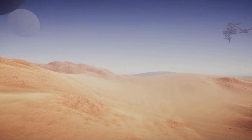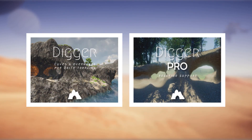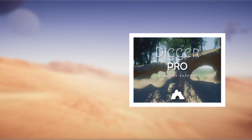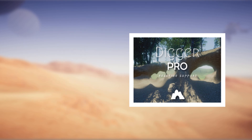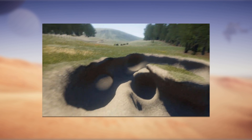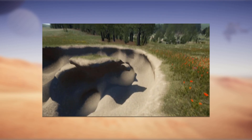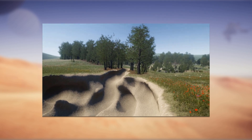Now let's have a detailed look into the asset. The Digger asset has two variants: a standard and a pro version. The standard version costs $39 or €34.84, while the pro version costs $64 or €57.17. The pro version includes everything you just saw, plus the addition of real-time in-game editing, which allows you, for instance, to have dynamic terrain destruction while in-game. For this video, I was using the standard version.